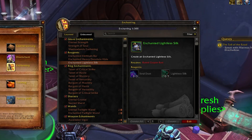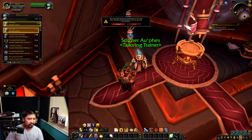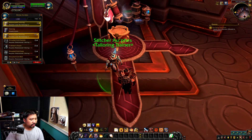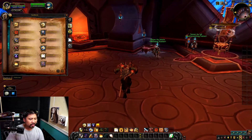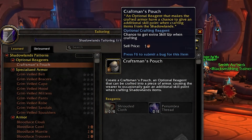Now let's look at leatherworking and tailoring — both armor professions. First, let's look at what's common across all armor professions: creating armor. Reagents are going to be a big thing in Shadowlands. For example, the Craftsman's Pouch is a reagent leatherworkers can make that gives crafted armor a chance to grant an additional skill point when crafting Shadowlands items — very useful for people trying to level up their profession.